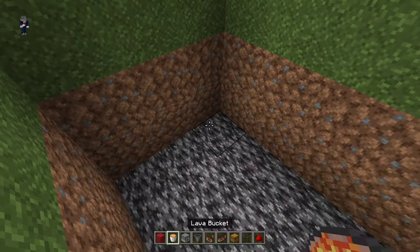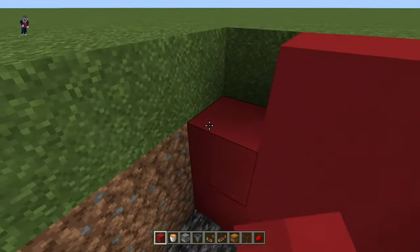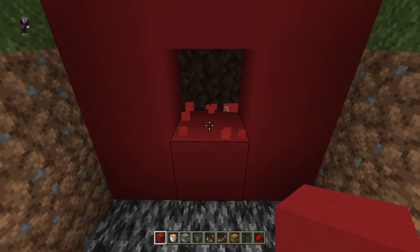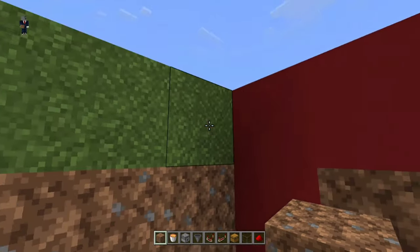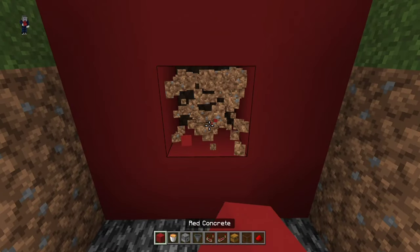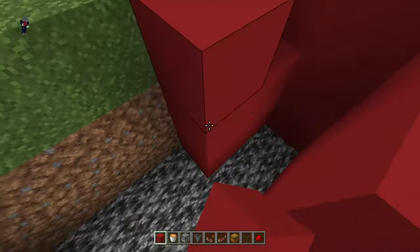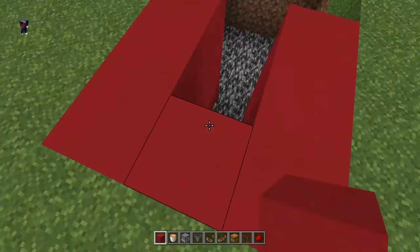The hole is done, so I'm going to be filling it all with red concrete. You don't need to use red concrete — you can put dirt or grass here — but I'm in creative and my hotbar is full, so I'm putting on this concrete.